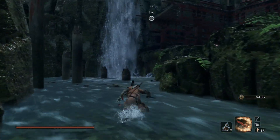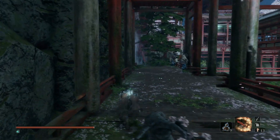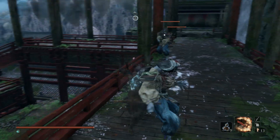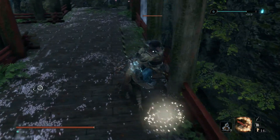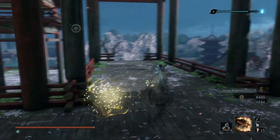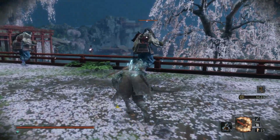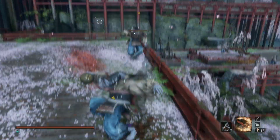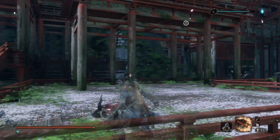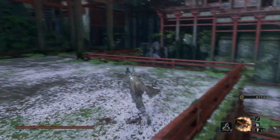Go invisible and grapple up to the top. There are two enemies up here — take out the guy with the sword first since he's tougher than the archer. The guy with the bow spots us but that's fine — rush him and two hits should do it. Now sneak up behind the kickball guys — they cannot defend themselves, so just R1 spam and it works like magic.